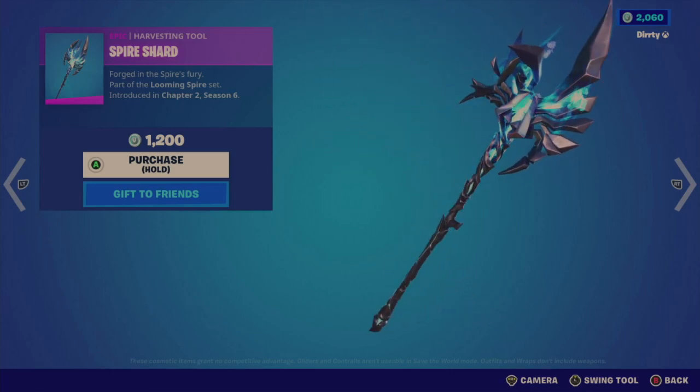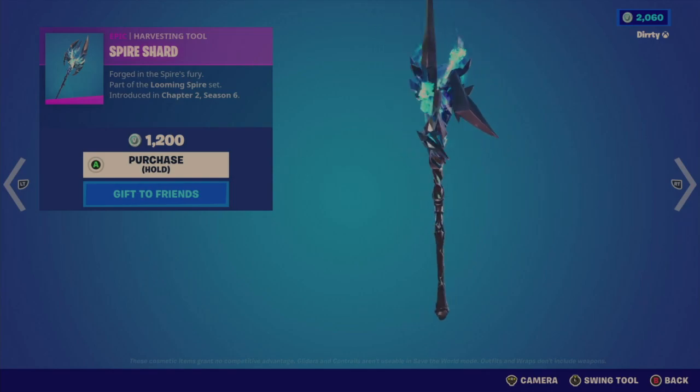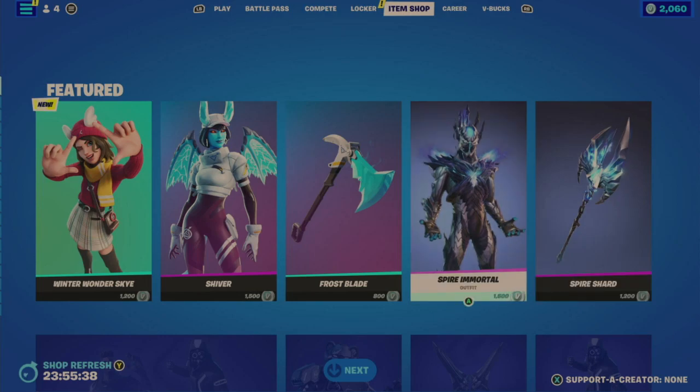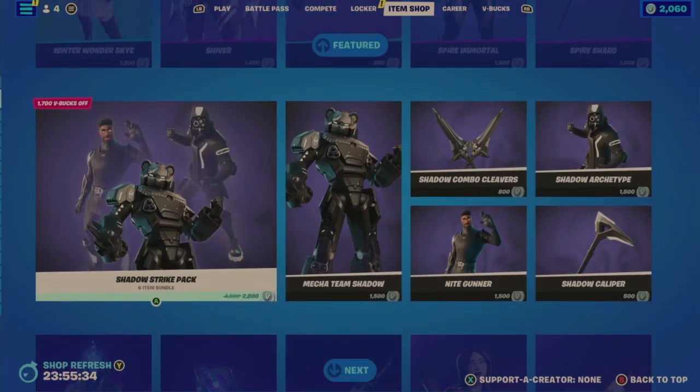That's actually a very decent swing and contact sound and I do like the effect. Just be prepared — this total is over 2,700 V-Bucks, which is more than one item. That always happens. Now we're on to the Shadow Strike Pack, a six-item bundle for 2,800 V-Bucks — that's 1,700 V-Bucks off.